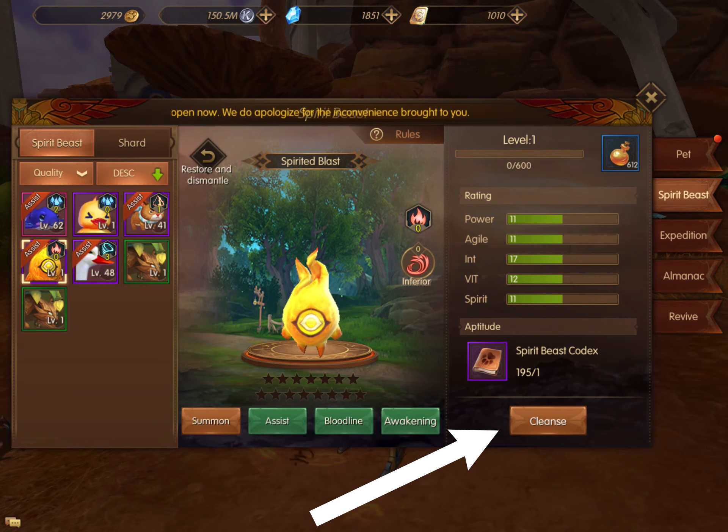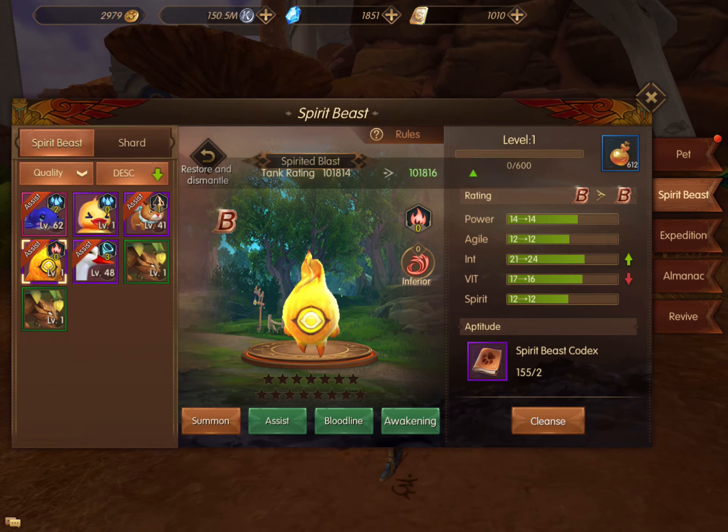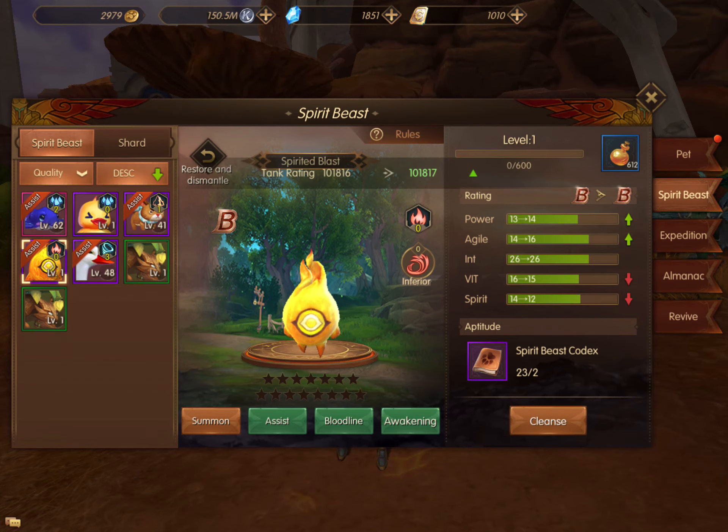Now I can go into my fire beast and cleanse it. By cleansing my fire beast, I raise it up to a B rating, and then even higher to an A rating. This raises my stat bonus that I get from this pet, so it's important to go ahead and cleanse your spirit beast as you can.